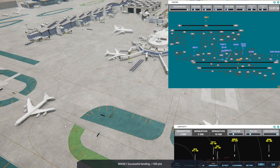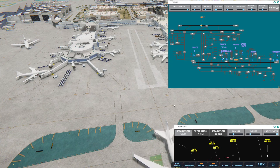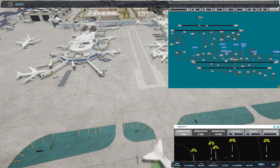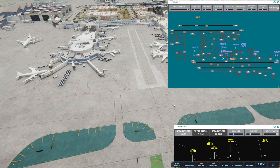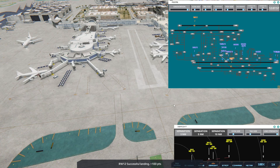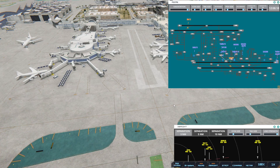Los Angeles Ground, United 8 Heavy ready to taxi. Los Angeles Tower, United 909 Heavy on final 24R. American 391, runway 25R cleared for immediate takeoff upon reaching altitude 500, contact departure. United 434, runway 25R. United 434, pushback approved, expect runway 25R. Transworld 747, continue taxi.